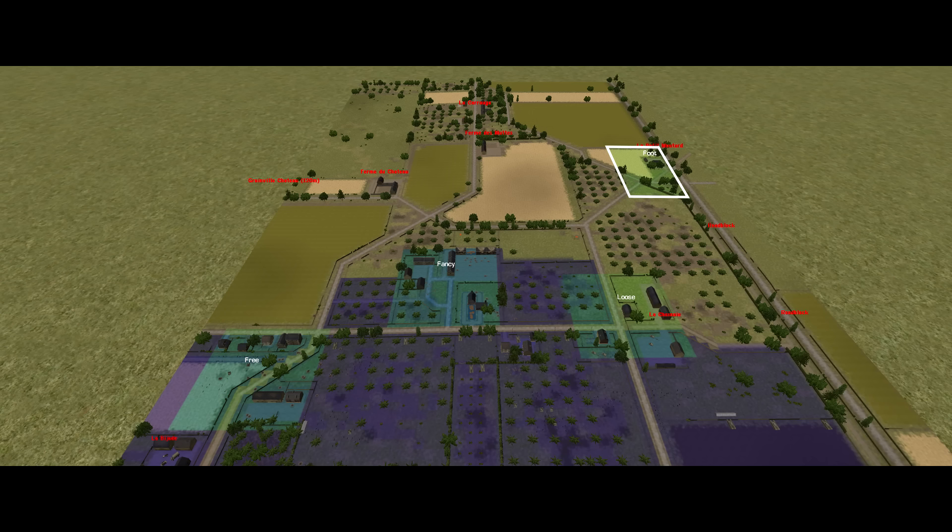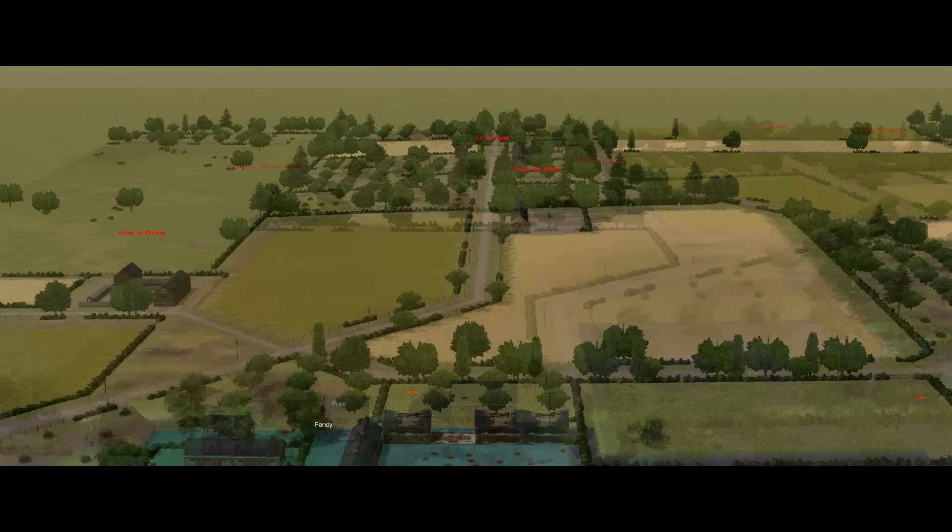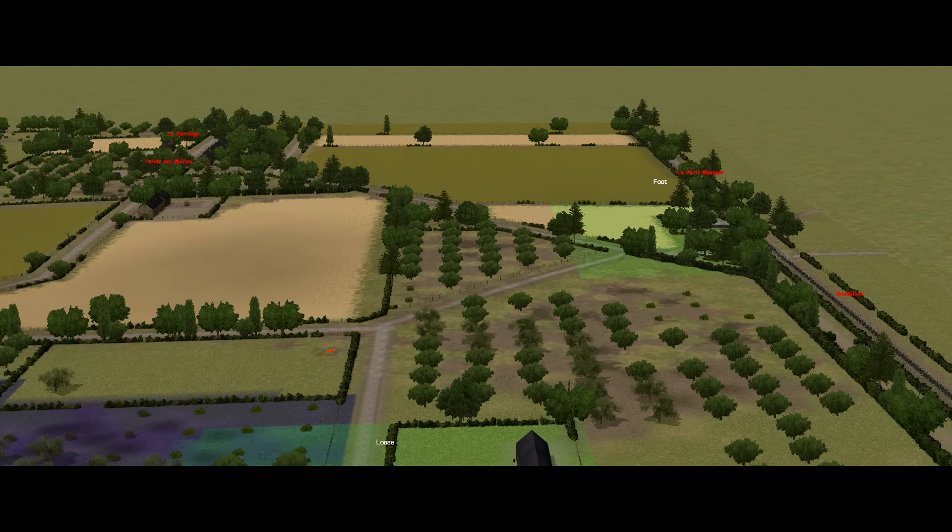The enemy's shelling has forced the company back from the forward edge of Granville. I can deploy no further forward than the leading edge of Objective Fancy, leaving Objective Foot, the other major objective, a good 300 meters away. Most of the terrain is the same as the last mission, but the map has been extended westward by about 500 meters. On the left, there are open wheat fields broken up by the Ferme du Chateau. In the centre, there are more fields leading to the Ferme des Muts and the gardens and orchards of La Carouge. On the right, an orchard extends up to Lapid Motarde and Objective Foot, beyond which there is another big wheat field.